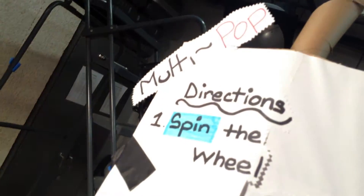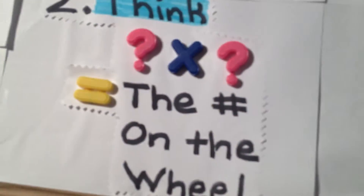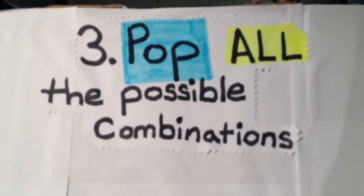Okay, so this is called Multi-Pop. You spin the wheel and you think, what times what gives me the number on the wheel? You're supposed to pop all the possible combinations and you have 30 seconds to do it. Each combination is worth two seconds. My number was 42, so I got 7 times 6.